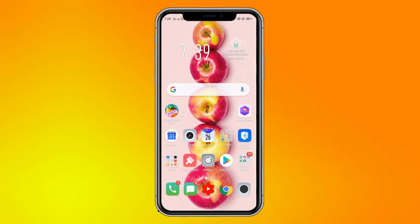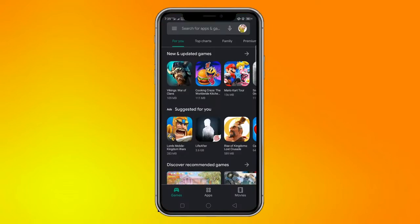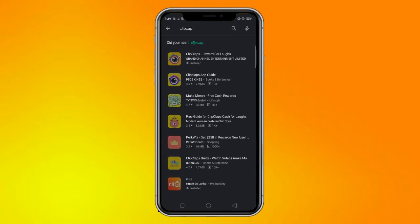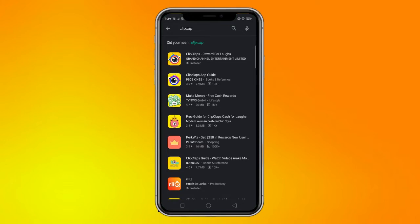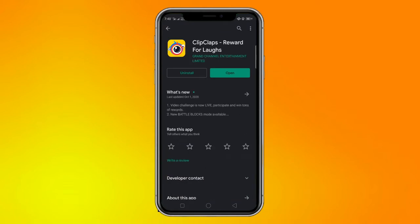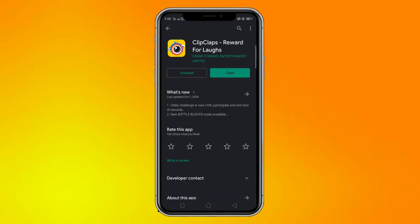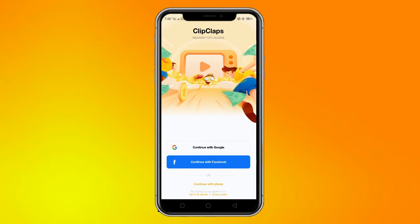This is the first time you can download from the Play Store. This is the Play Store. You can see that this is an app you can download. You can open its application.